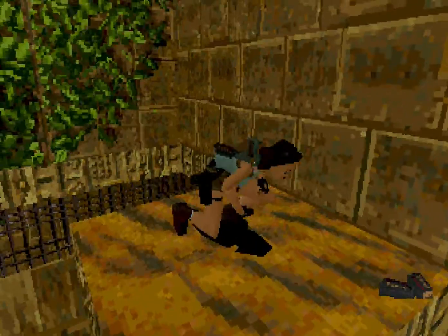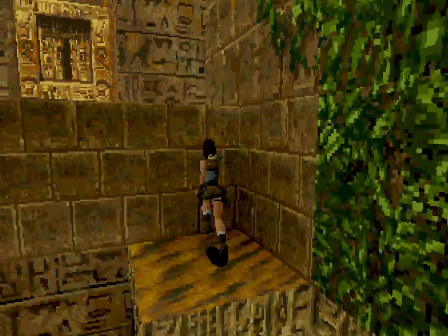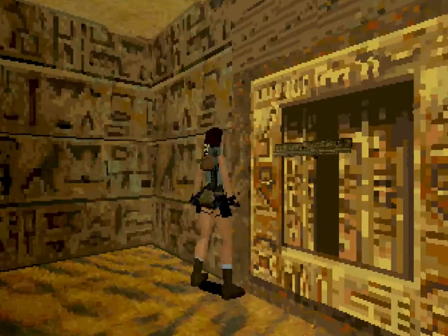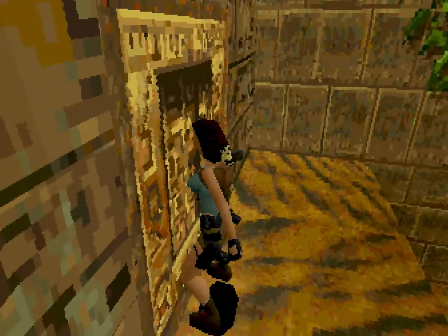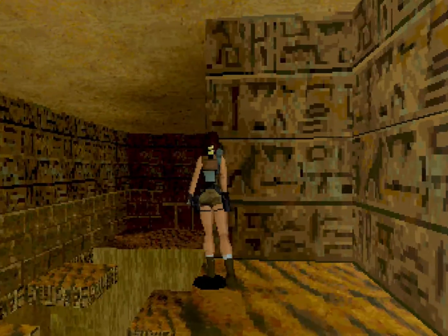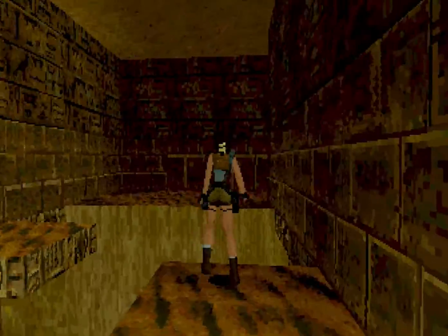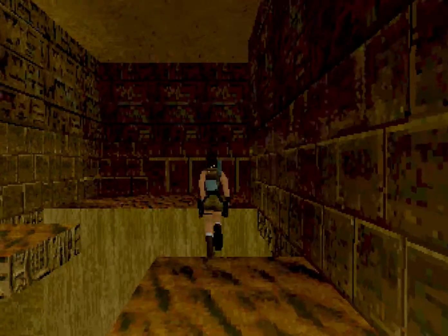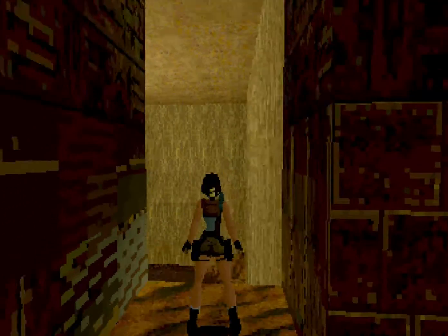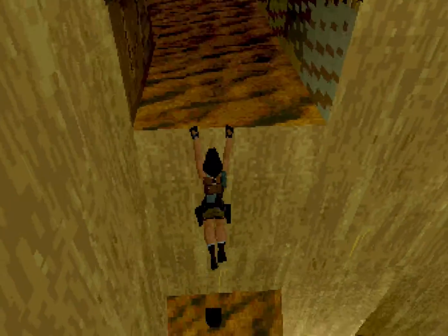Cogemos la munición de Magnum de aquí. Vamos a ir a esta zona donde hay una palanca y la vamos a bajar. De fondo se ha oído algo — yo he estado a punto de caer, dicho sea de paso. Ahora vamos a saltar aquí y de aquí vamos a ir hasta el final. Aquí qué error gráfico. No caigáis de golpe porque os podéis pegar una buena piña.